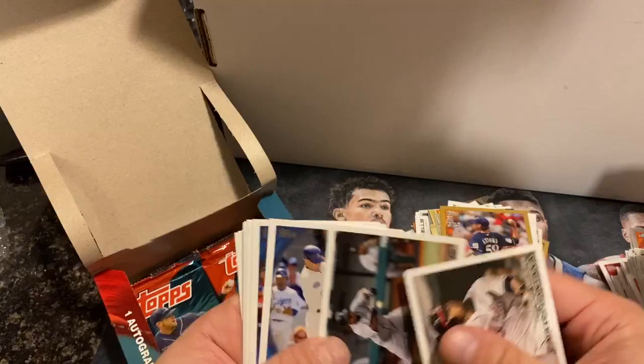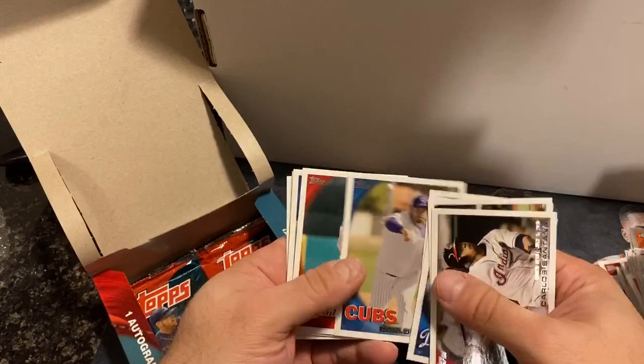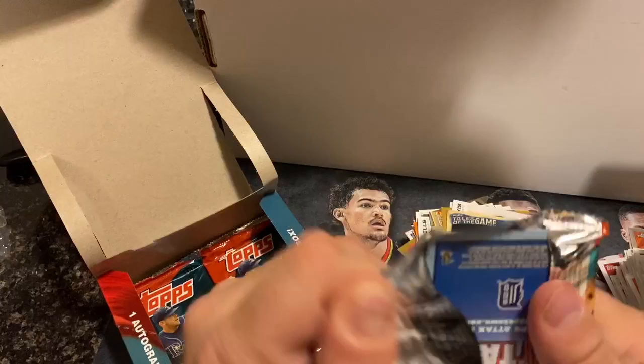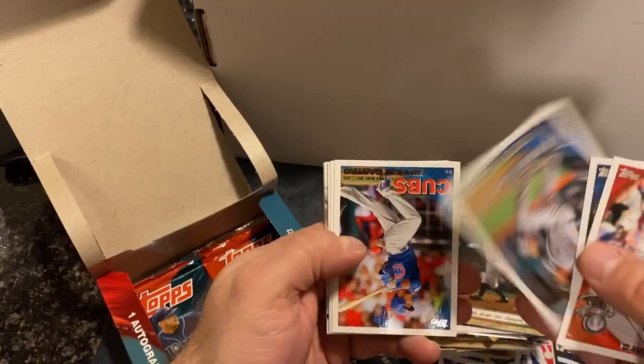Santana, Sean Figgins, Lee Johnson, Roy Halladay, Carlos Silva, Brett Penny, and a couple of Babe Ruth inserts. All right, now we're down to eight packs left. Let's go, come on, let's get a gold here. Nice gold.